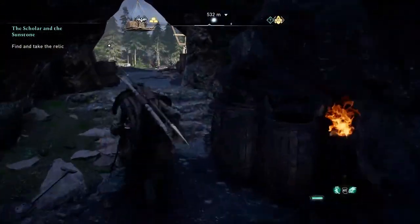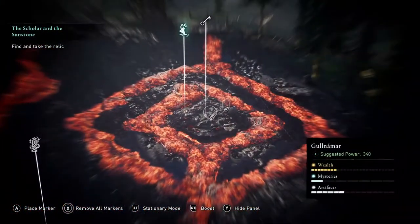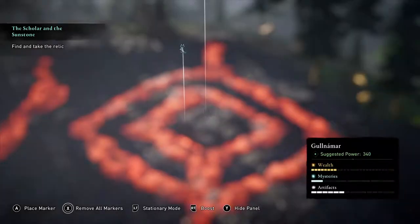The region is Gul Namar and the location is called Skidgardar. You need two chest keys to access the treasure and the first one you can get is in the middle of the lava.